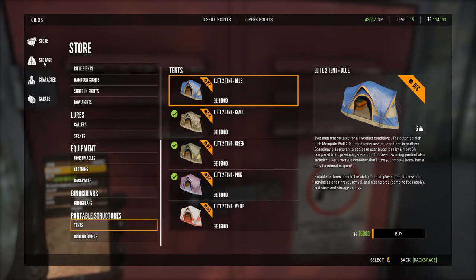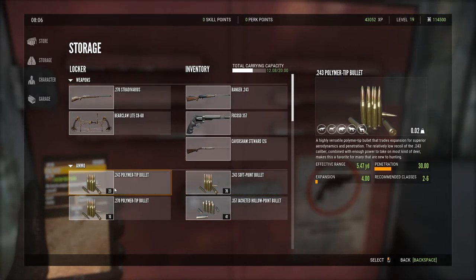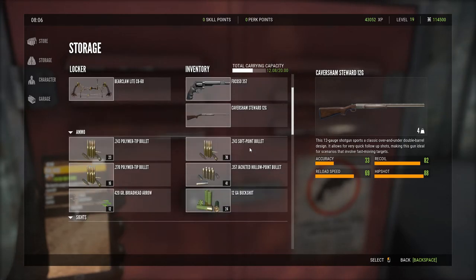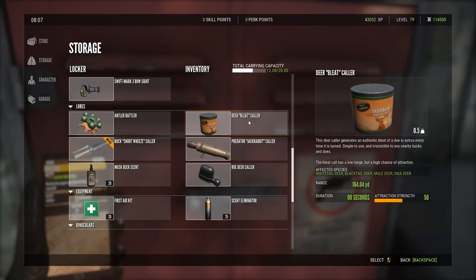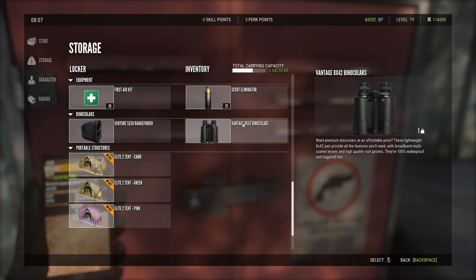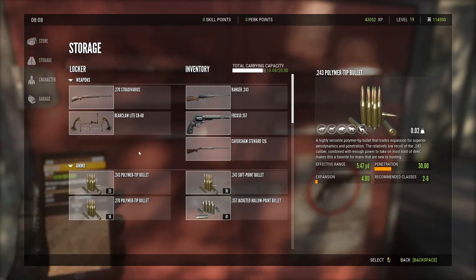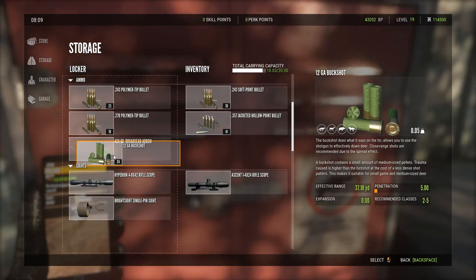Let's go to Storage. Storage is what you own — some things are equipped on you and others are stored for you to swap out. When you first start the game, you're provided with a .243 Ranger, a .357 Magnum, and a 12-gauge shotgun, along with ammunition for all of them, a free scope, free collars — the deer bleat, predator, and road deer collar — some scent eliminator, and free binoculars. You want to download the tent DLC and put it in your storage immediately, as it saves a lot of time.